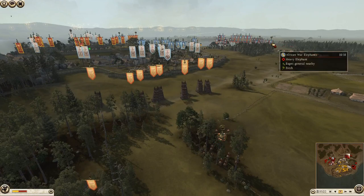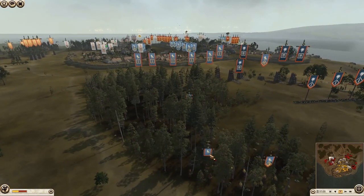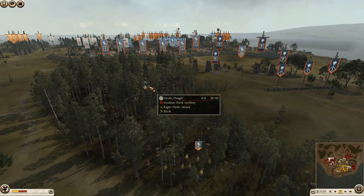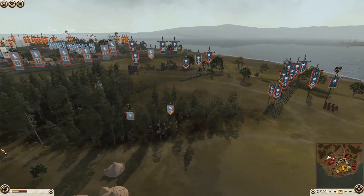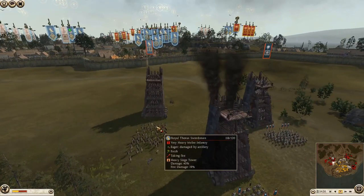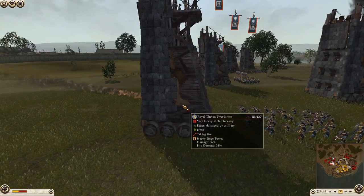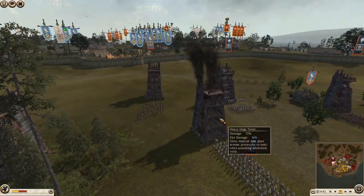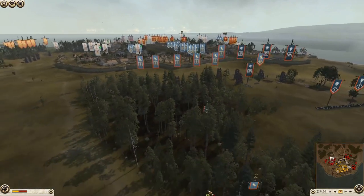On to the second Egyptian attacking army - another African war elephant as his general, so another risky play. More African elephants, a Greek onager, and a lot of royal thorax swords, so this is clearly a very high-cost army. All the siege equipment has already been destroyed. Pontus has some thorax spears and I'm sure there are archers hidden away.